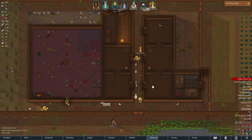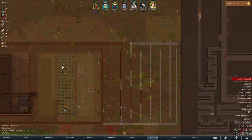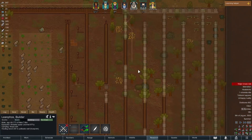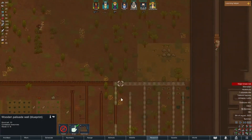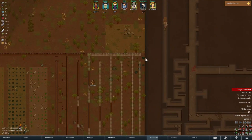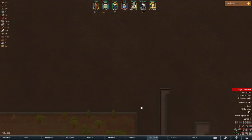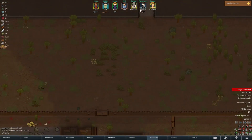Welcome back to another episode of our RimWorld Maze Runner series. I don't remember where we last left off — I think we just got this guy and we were building things. I think we should start exploring the maze a little bit more. The insects are probably going to kill us anyway, so yeah, I can hear them back there.